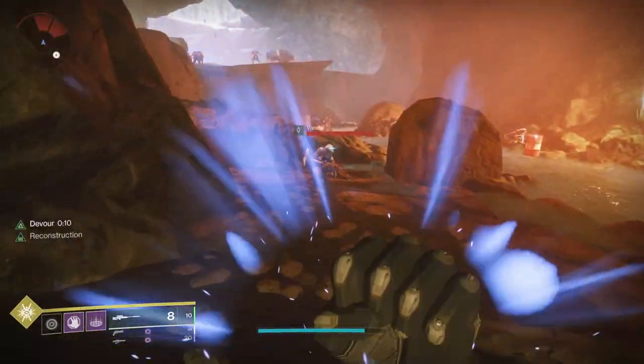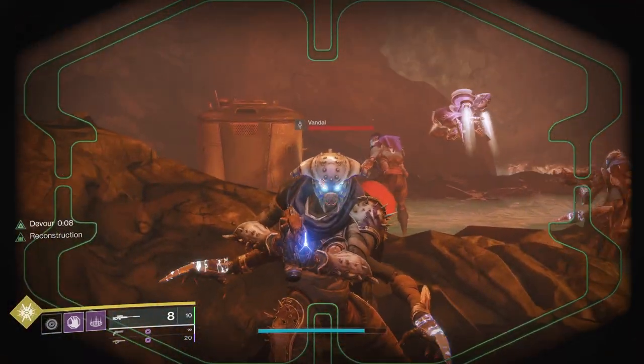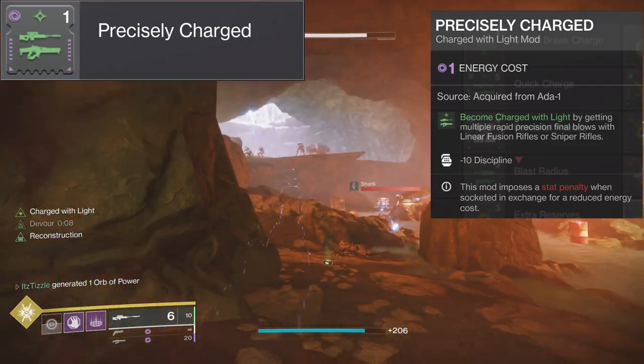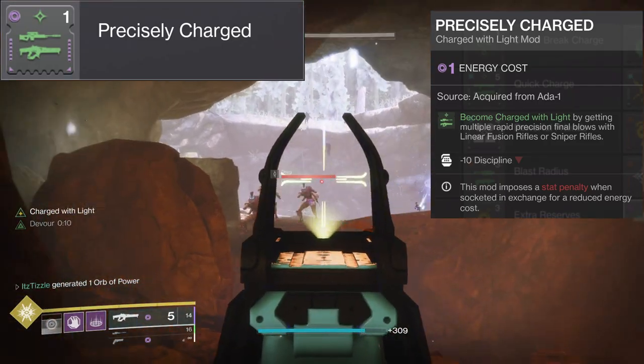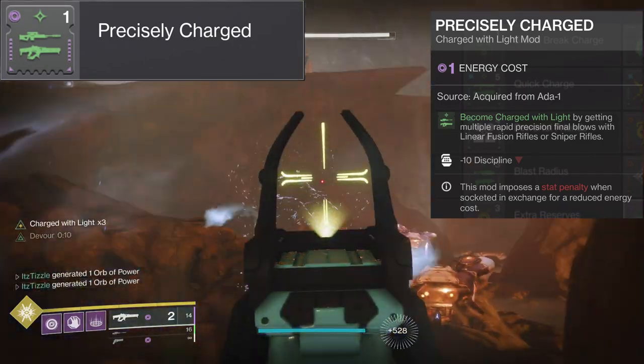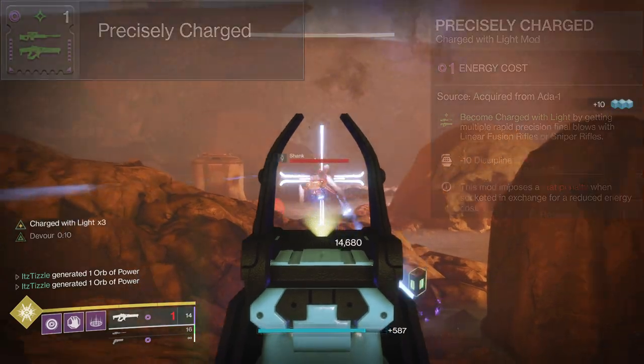Similar to Precision Charge, the next mod has an almost identical name and is called Precisely Charged. This charges us with light from getting multiple precision final blows with linear fusion rifles and snipers. In testing it seems it just has to be 2-3 headshots in a row, and this gives us minus 10 to discipline.